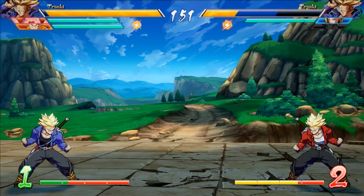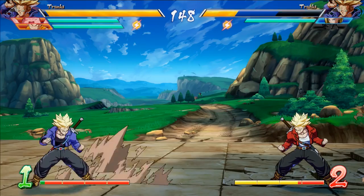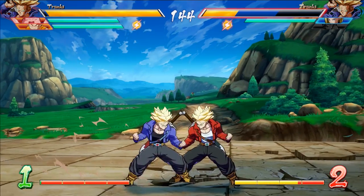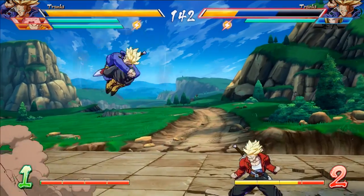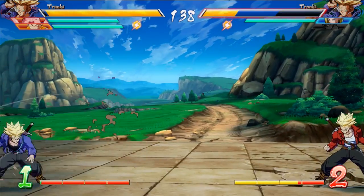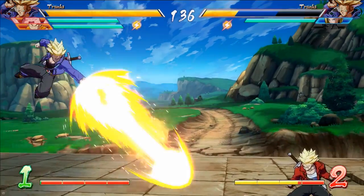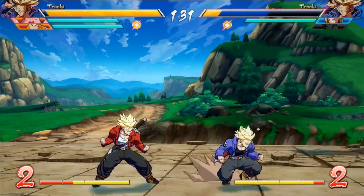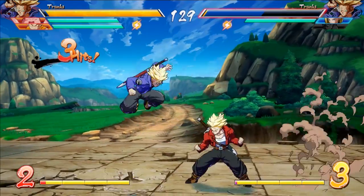Trunks only has supers on the ground, so you gotta find a way to get back to the ground. This is where the character excels in his approach. He has this jump attack which jumps forward and back when you do Fireball Back with Light and Medium, and from this attack you can do any of your normals, including the Fireball. This means that at the end of block strings, Trunks can go in at any point and cross you up, which is extremely good.